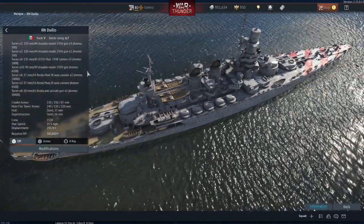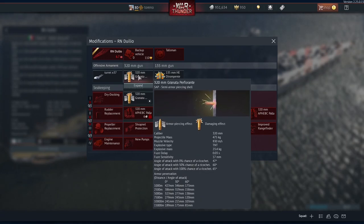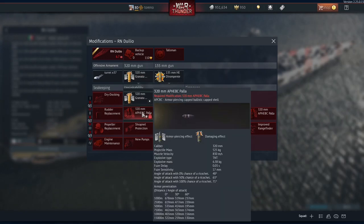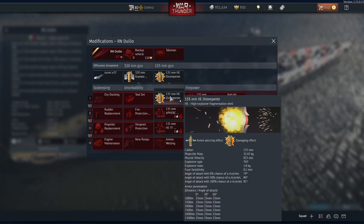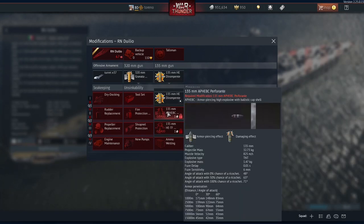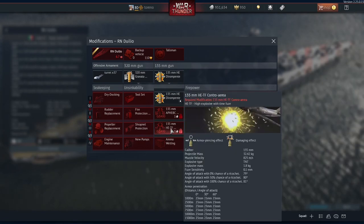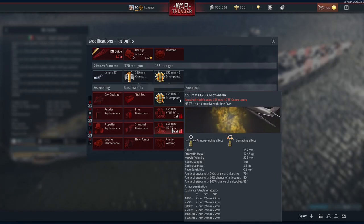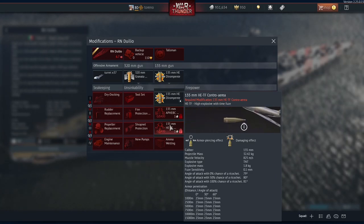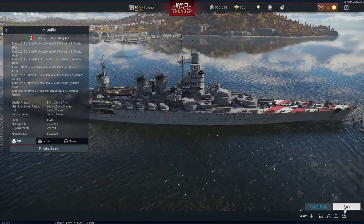I'm very glad this has been added for the Italians. Italy does have some very good ships that need to be added — the Littorio Venetos would be a very good class to have in War Thunder as well. But I'll take the Duilio as a consolation prize for now. It fires semi-armour piercing shells and APCBC shells for the main guns, while the secondary 135mm guns fire high explosive, APHE BC shells, and high explosive timed fuse — which isn't quite as good as VT fuses, but you take what you can get. I think this will be a very welcome addition to the Italian naval tech tree.